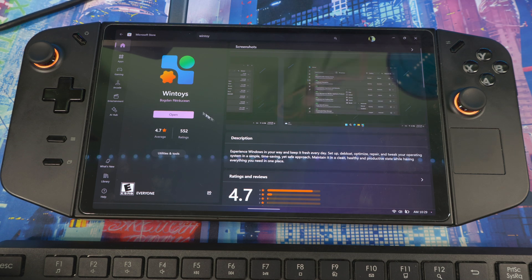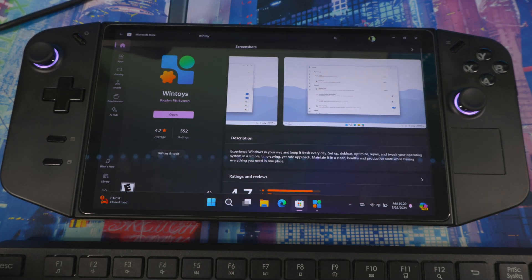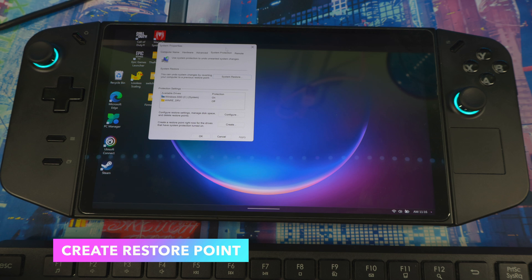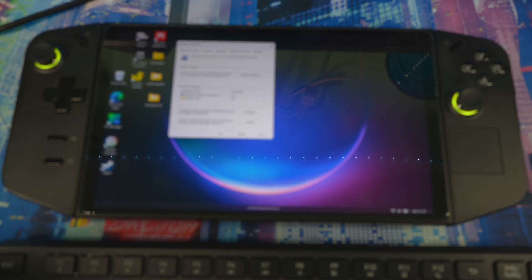To get it, go to the Windows Store, type in 'WinToys,' and download the application. The first thing I want you to do is create a restore point. WinToys is a safe tool, so you have nothing to worry about, but if you change something and can't remember what you did, a restore point lets you revert back to a previous state.